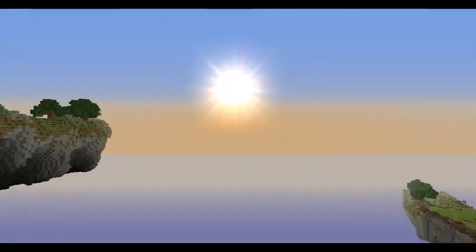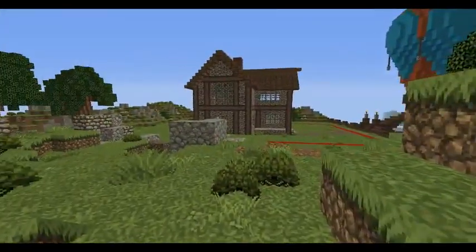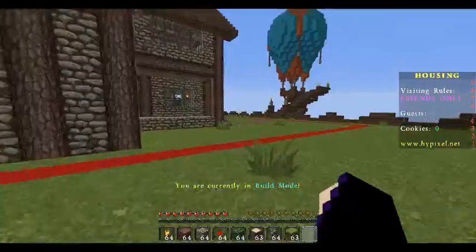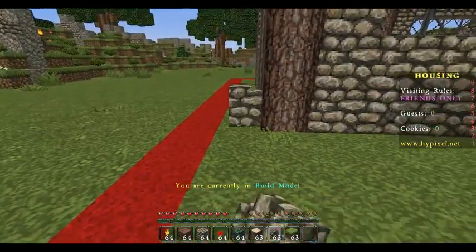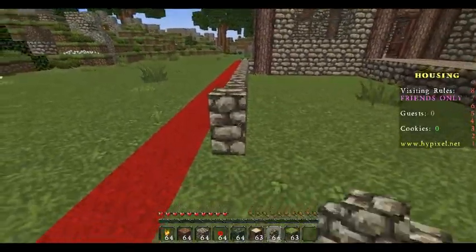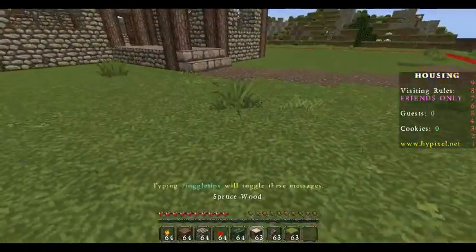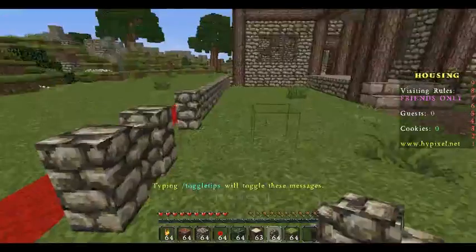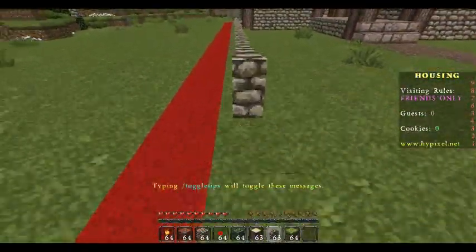Hello everyone and welcome back to Hypixel. Today we're going to do some more stuff on the house. I don't know why I'm sounding so happy. I haven't fully decided on decoration yet and what I will be doing. But what I can do for now, because I haven't decided if I'm building a tree — I might build a tree. I've got this in my inventory for a reason. For now, I will be basically doing what I wanted before.